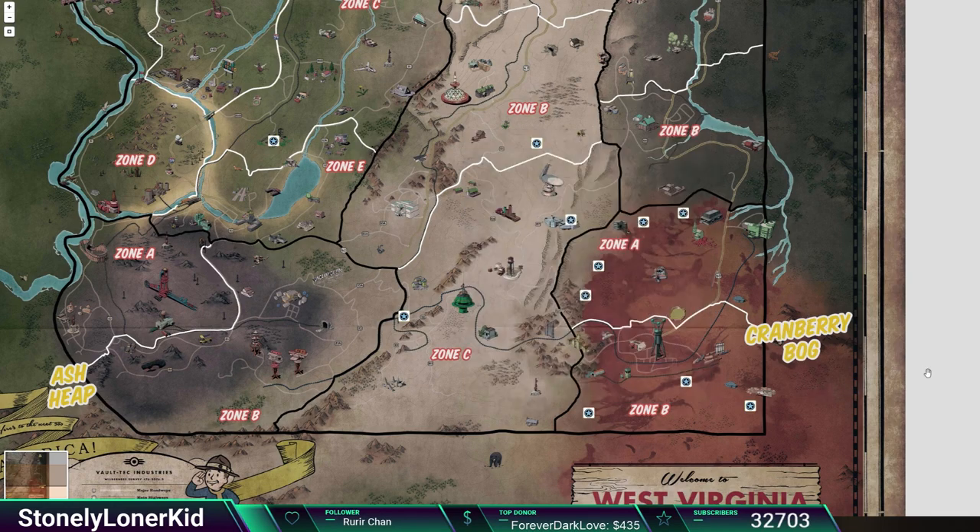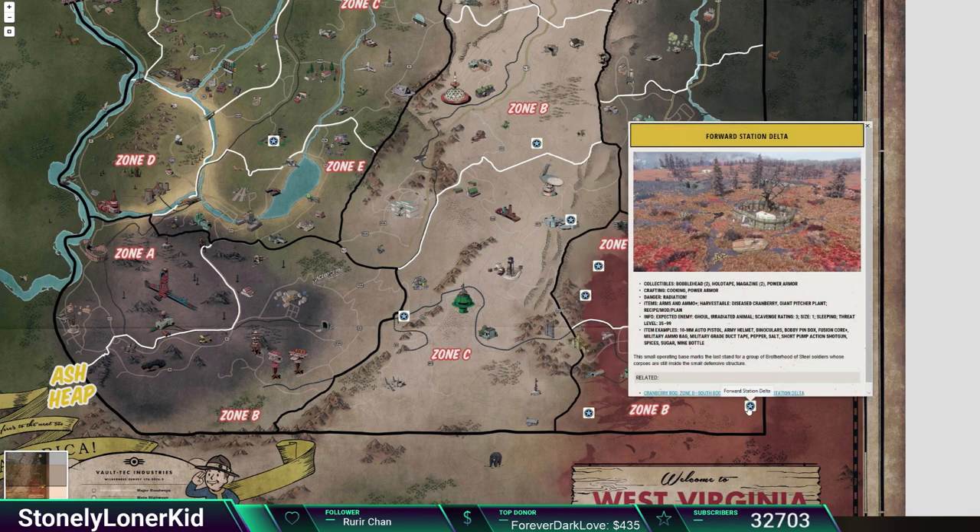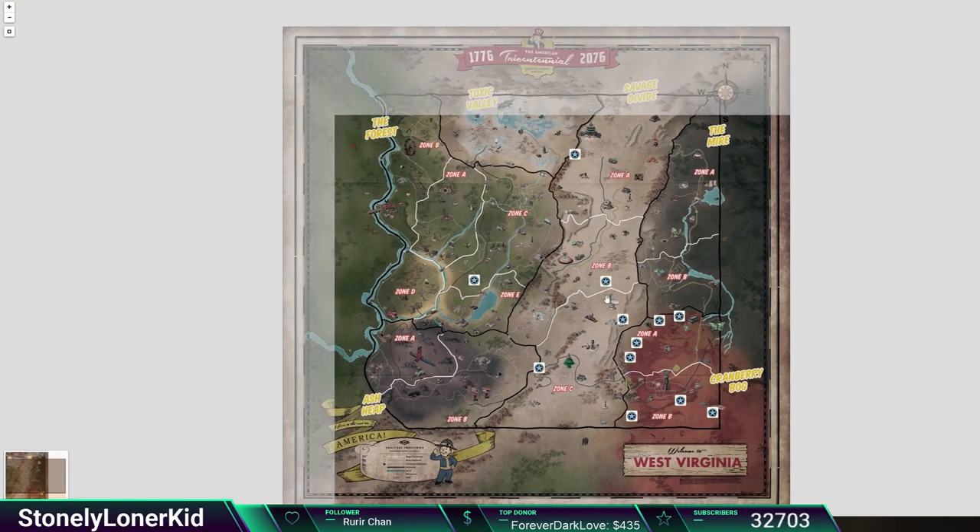We've got Firebase Hancock over here, Survey Camp Alpha, and Forward Station Delta. So if you guys are looking to come up on some ballistic fiber, these are the places you're going to need to make runs to. It should be fairly quick — I think each location usually has about two to five military ammo bags, and you might find a couple of the military grade duct tapes that have ballistic fiber as well.